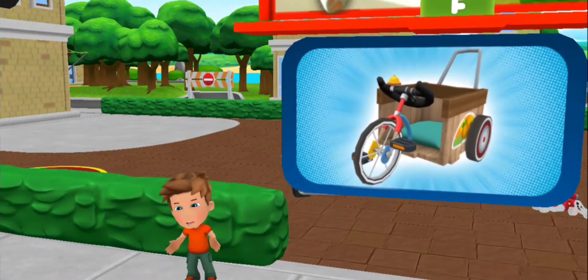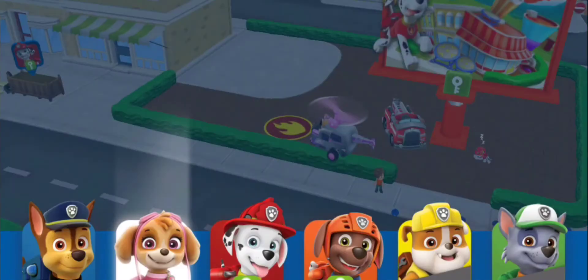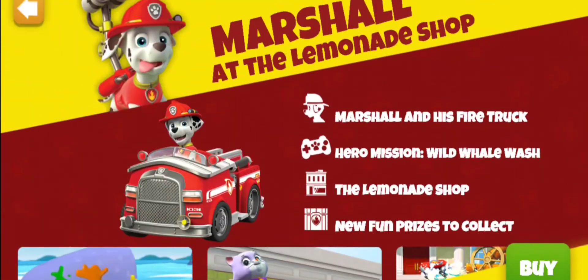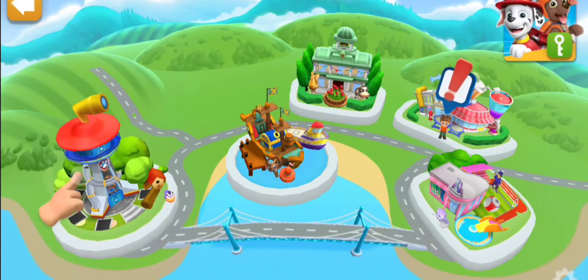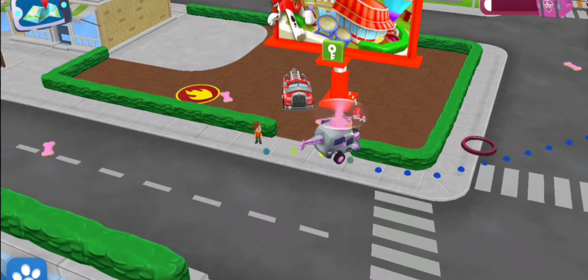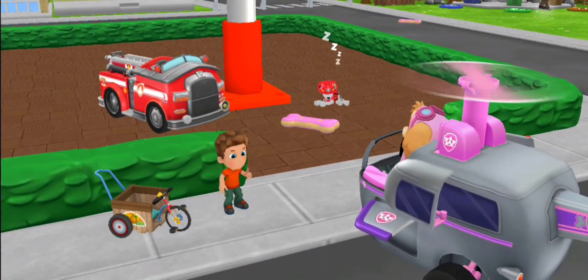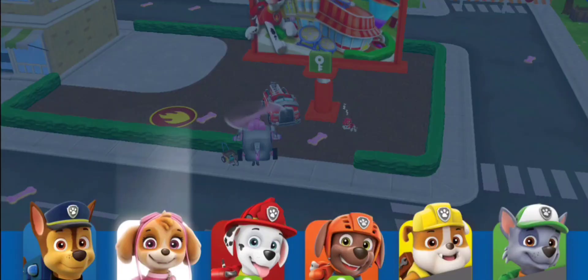We're on a roll! Alex lost his favorite super truck. Can you find it? Other pups can help on this mission. Tap on the Paw button to call another pup. Pick a pup! Time to find Alex's super truck. Marshall is always fired up and ready! Here we go! That's it! It's the super truck! You found it! Let's bring it back to Alex! We found it! Thank you, pup! Alex will be able to zoom around town again!